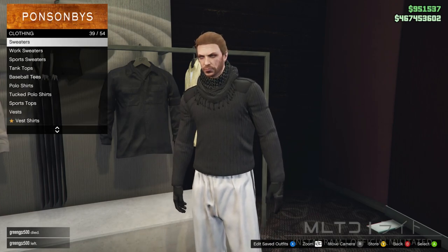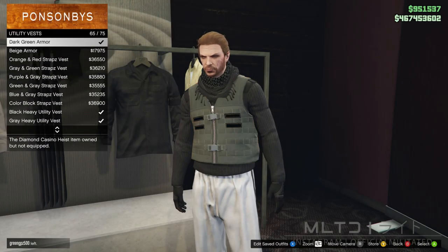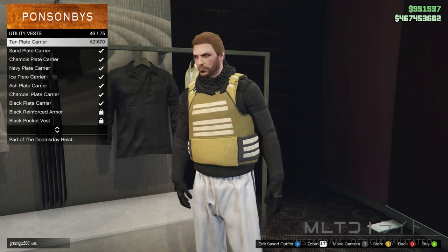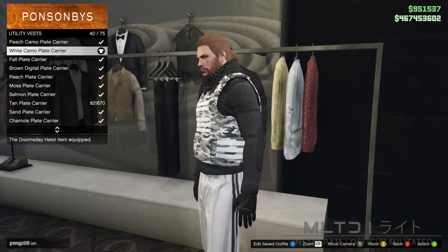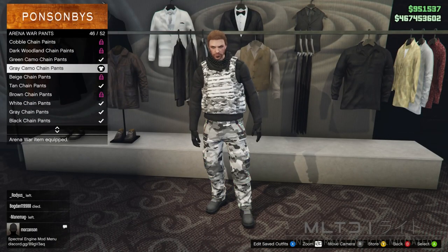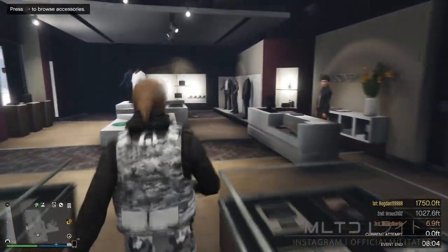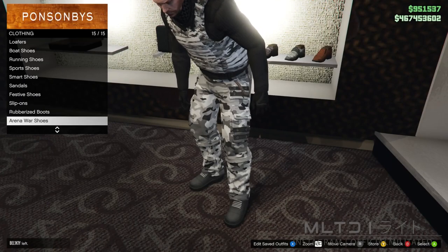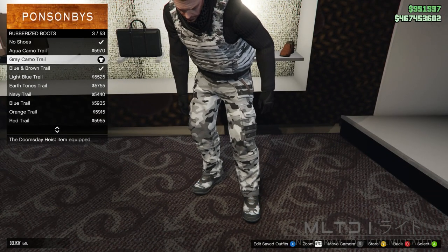If you're trying to make this on a female then unfortunately you can't wear the scarf. Next we're going to go into utility vests and make sure that we purchase the white camo plate carrier. As you can see we now have this on with the scarf, which you won't be able to do normally. In pants go into arena war pants and purchase the grey camo chain pants just like we did with the first outfit. In shoes we're going to go into rubberized boots and purchase the grey camo trail to match the camo on the outfit.